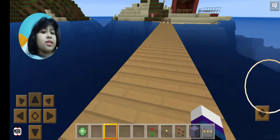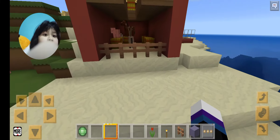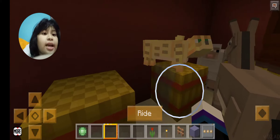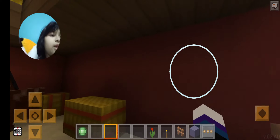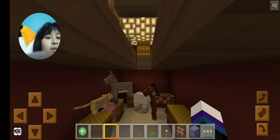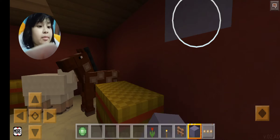Here we are at my farm. You can see we have some animals caged up in there. The cats keep running away, so that's why I'm keeping them in here. Here's the cat, sheep, donkey, horse, and pig. I keep the chickens up there.